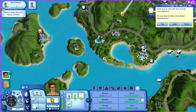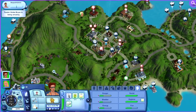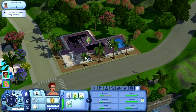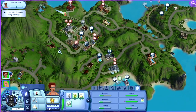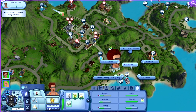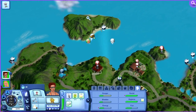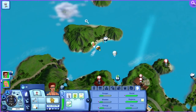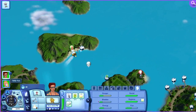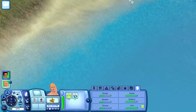He first needs to go away. This guy needs to eat something. So you will go to the restaurant — eat outside, eat alone. You will go eat, then empty your bladder, and then... all right, there are taxi boats.